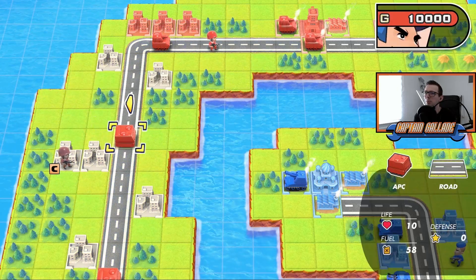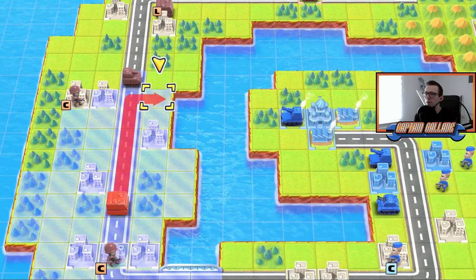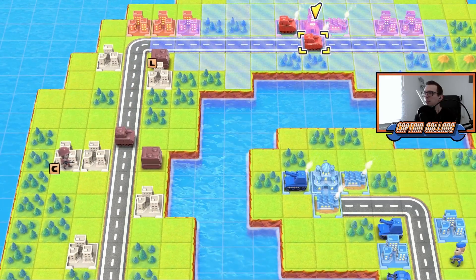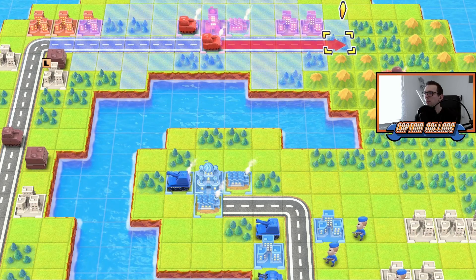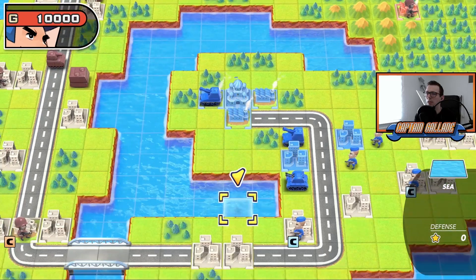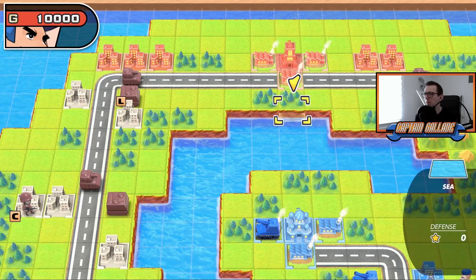My APC right there so we can get in. He couldn't capture the city right now anyway, so I'll push him down as well and capture the base now. Maybe I'll send one into the woods — might not beat that right now. And then in a few turns we'll have this base here as well. We'll just overwhelm him with tanks at that point.